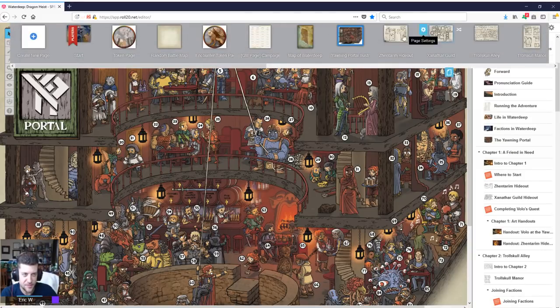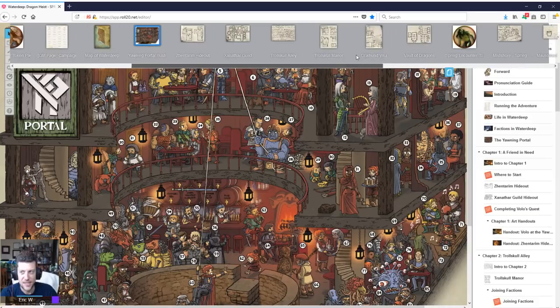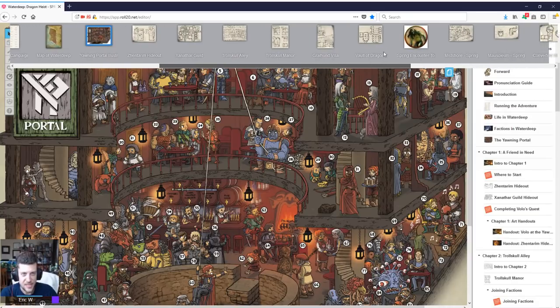The first thing I do when I'm looking at a Roll20 campaign module is look at the maps, because the maps are nice and cool. This is not nice or cool at all — this is black ink doodles on graph paper, and I hate it.